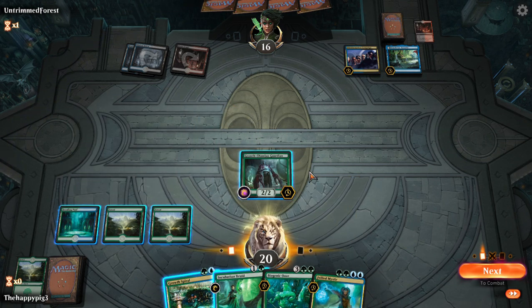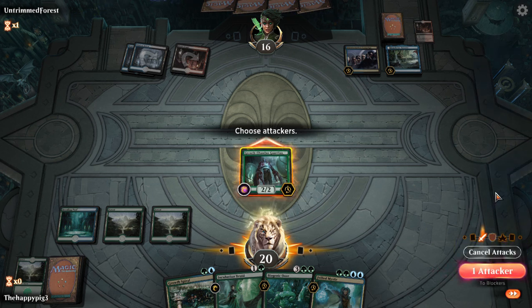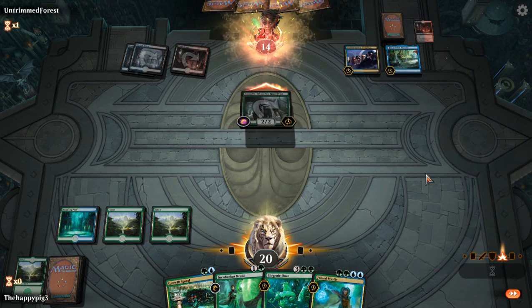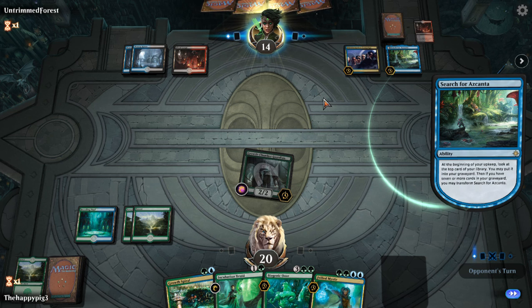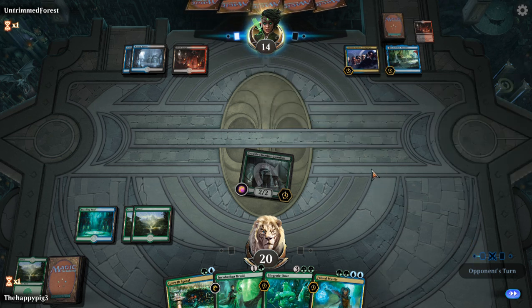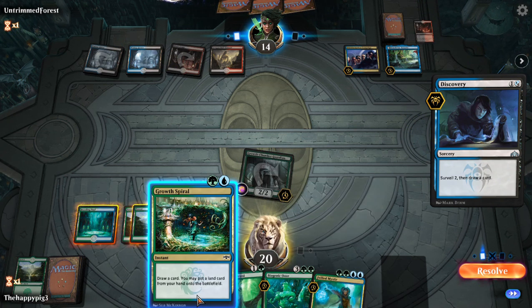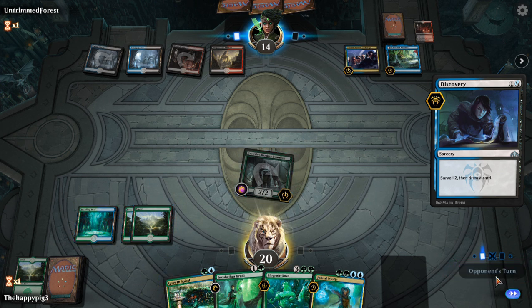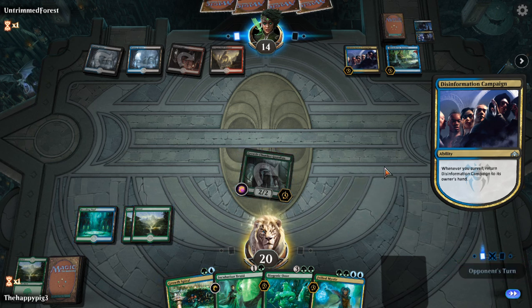Do I want to adapt him? I'm just going to get in for two — a cheeky two. I'll keep the mana open because I may want to play Growth Spiral depending on what he does. Maybe I should have done that whilst he was tapped out. I'll adapt in his end step in case he's got Shock or Lightning Bolt or something. My face hurts from all of the discard.